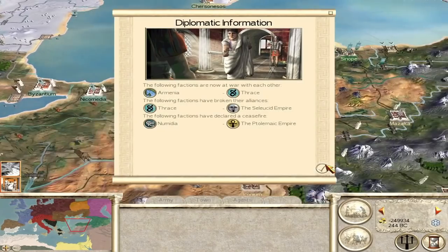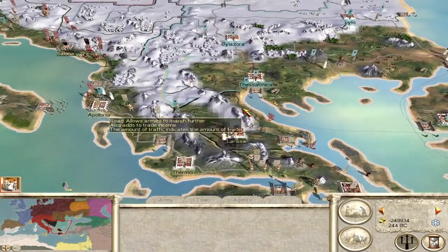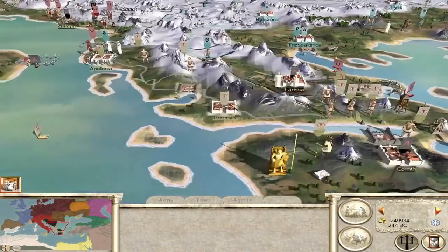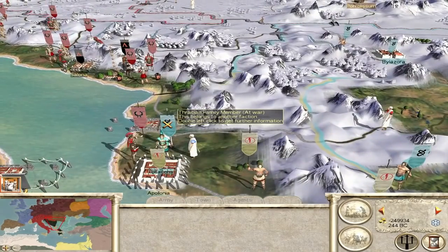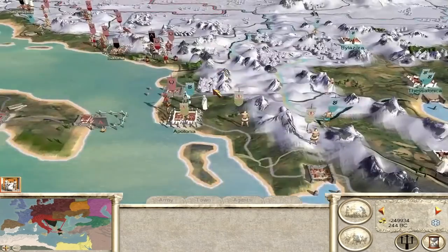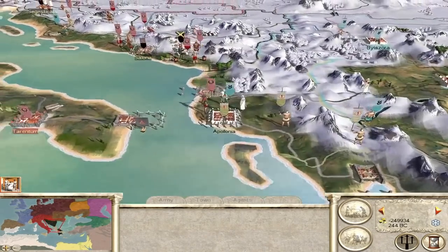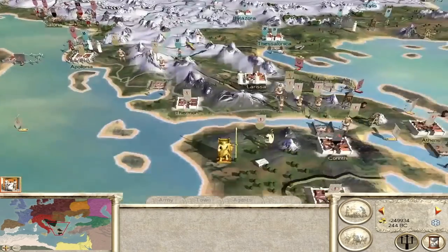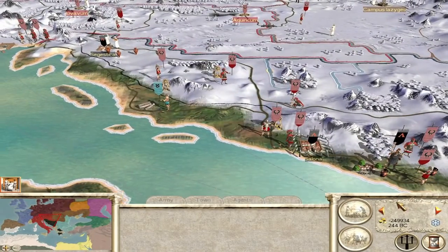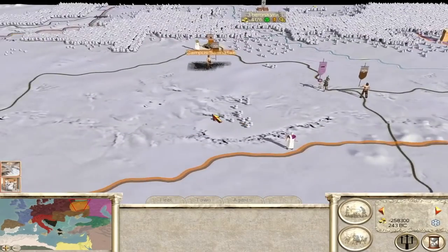Thrace and Armenia are now at war. Thrace doesn't seem to be doing much — that's the problem with the AI, they have turns where they just don't do anything. Actually, they've got Apollonia under siege, which could block the Romans a bit. If the Romans are interested in Apollonia they'll go for it, and they've got an army up here too — though it's a bit of a waste. Even if they take a settlement, the Romans are going to take it back. The interesting question now is who lasts longer — Scythia or Macedon?